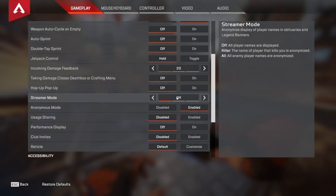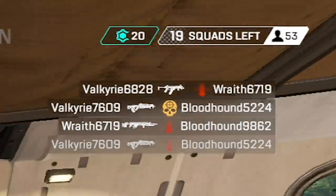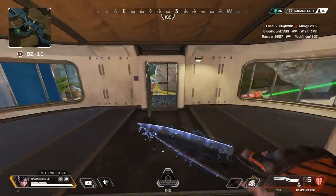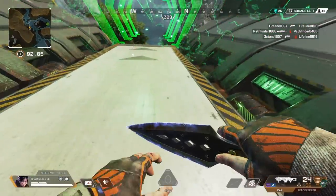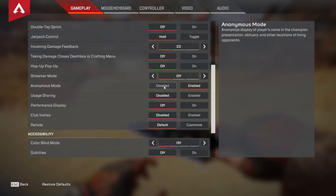For my streamer mode I usually keep this off because I like to see the names of people in the kill feed and the names of people that killed me. However, there are actually reasons to keep it on — in the kill feed you can see when an opponent goes down, so if you pull up to that fight you'd know they're likely low and single them out for an easy re-knock on a third party. For anonymous mode I personally prefer to keep this enabled because I like my name hidden. For usage sharing I have this disabled.